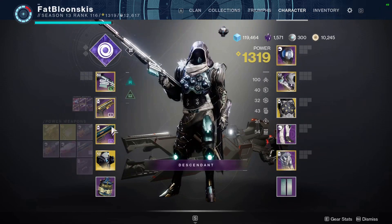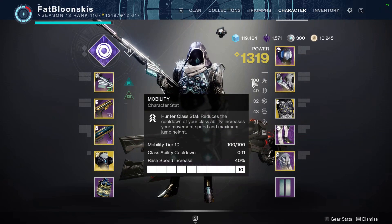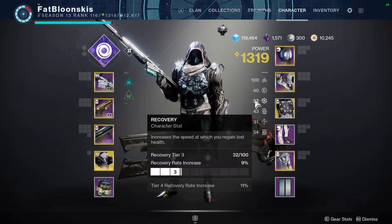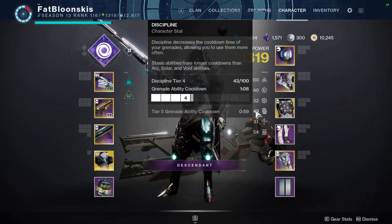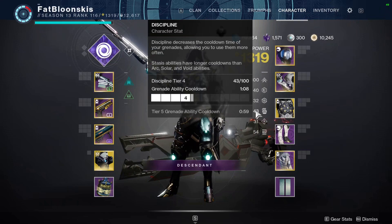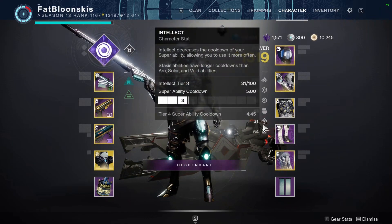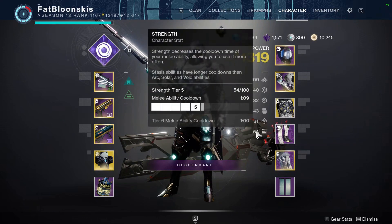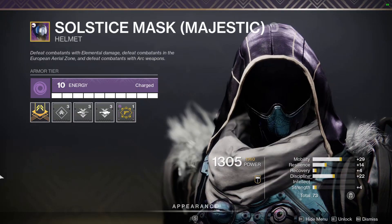As for stats, we're using 100 Mobility with my dodge on an 11-second cooldown, 40 Resilience, 32 Recovery — that's a bit low, I wish it were higher. We got 43 Discipline; I have ways to make it recharge faster. 31 Intellect — same thing, I have another way to boost it. And 54 Strength, which doesn't really matter because I'll be dodging a lot and getting half my melee energy back.